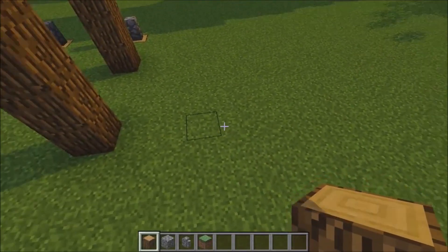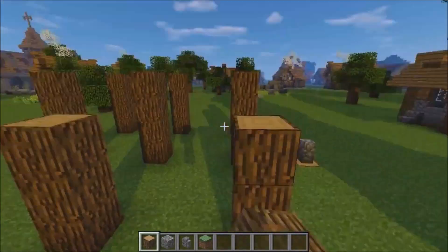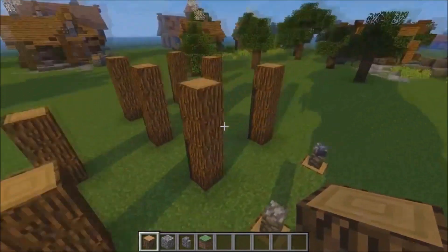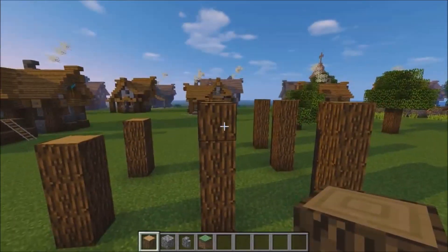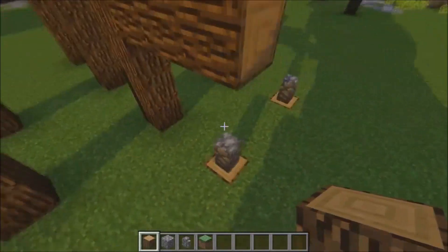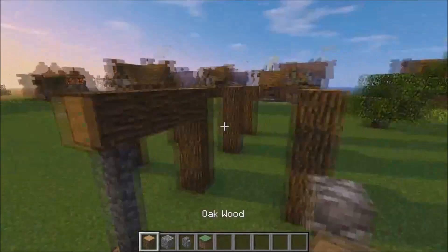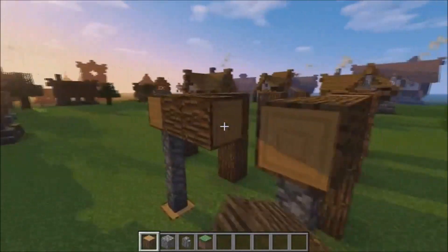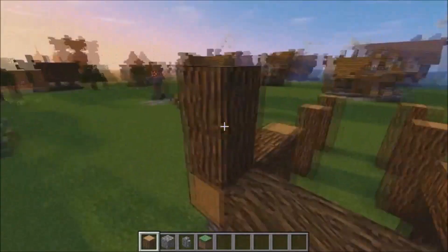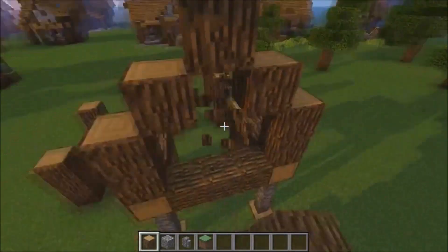On this side it's going to be three blocks wide but three blocks high. So it should be like that. For this side, on this block, it's going to come across like so, and we're just going to bring this up — coming across and up by two on each side.